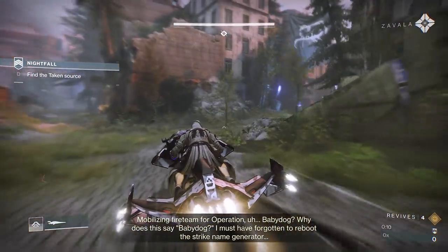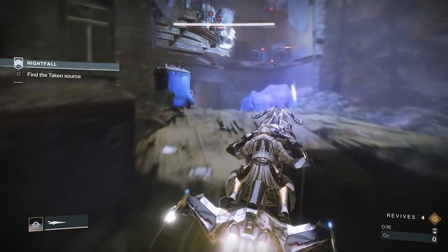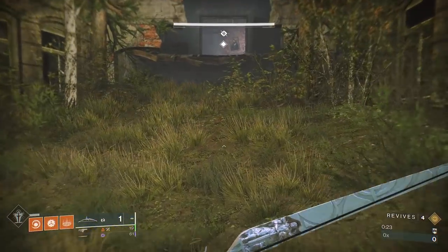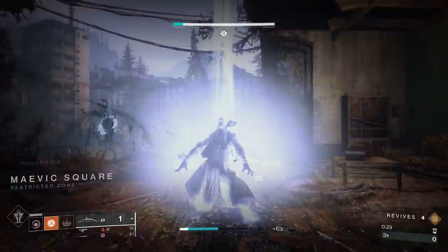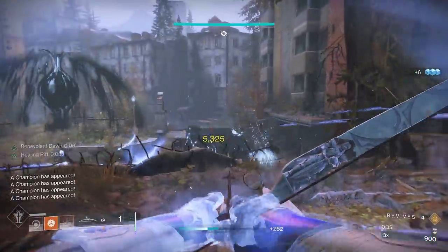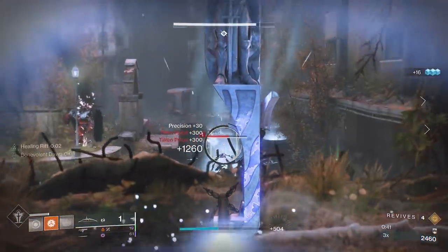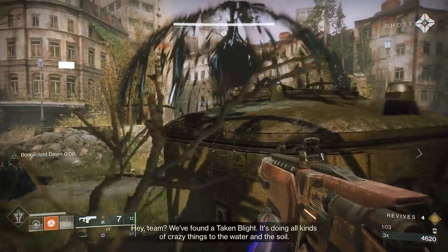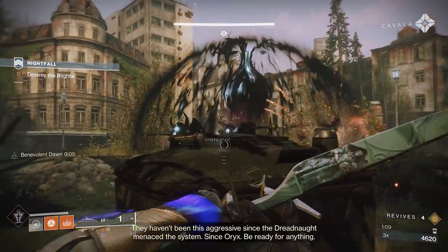Now let's get started on the first encounter. The first encounter has three blights that need to be destroyed. Each blight has ads protecting it. As you destroy each blight one by one there will be more ad spawns in between each location — you can completely avoid this. At the start, stay up top and take out the ads below. The person who has arc is responsible for taking out the two arc shields at the beginning. Once done, remain at the back until the ads are disposed of. There will be Scions at the back who tend to hide behind the tree in the back right — try not to leave any alive so they won't duplicate. Once the ads are dead, focus fire on the unstoppable champion. It might go into the shield so have one person drop down to draw it out. Be careful as there are pools of taken liquid on the ground which cause damage over time — try to avoid them.